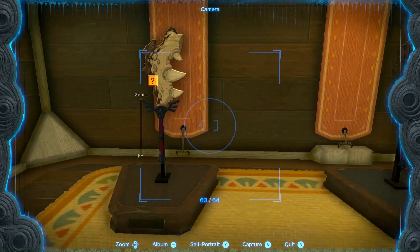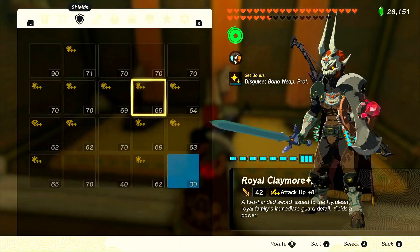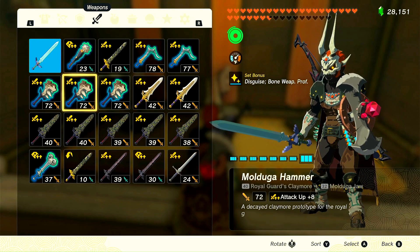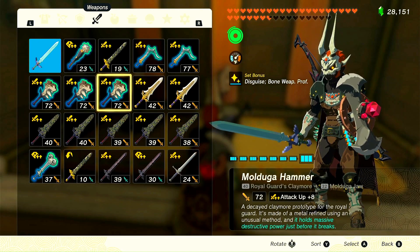The Malduga hammer swords are created by using a Malduga jawbone combined or fused with a royal guard's claymore. I currently have three in my inventory.